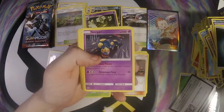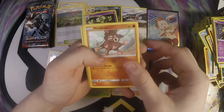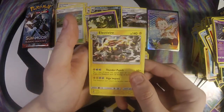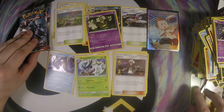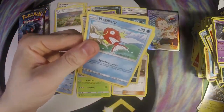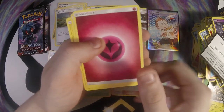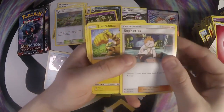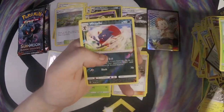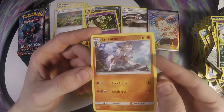Dark, Seviper, Wick, Wobbuffet, Stufful, Mudbray, Tynamo, Oddish, Duskull, Magikarp, and Electivire. Fairy, Sophocles, Electivire, Super Scoop Up, Magikarp, Mudbray, Alolan Raticate, Panpour, Caterpie, Weavile, and Lycanroc. I like that art as well — that's pretty cool.